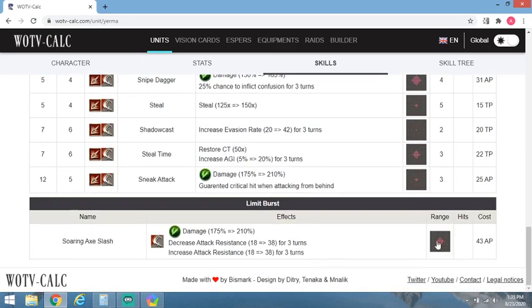The Limit Break is pretty nice, although I also have it turned off in most modes — I don't want her blowing 43 AP. I would rather see two Launches. But it does do some single-target resistance reduction on the enemy, so it has situational value.